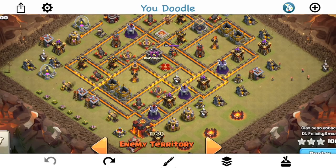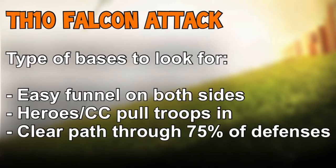In general, the types of bases to look for are these three things — very general things. We'll look at specific examples in a moment, but easy funnel on both sides so that you can get your Valks and Bowlers into the base. You want the heroes and CC to preferably pull the troops into the base, not pull them away from where you want them to go. And you want a clear path through about 75% of the defenses from one side to the other, with the remaining defenses going down toward the end of the attack.